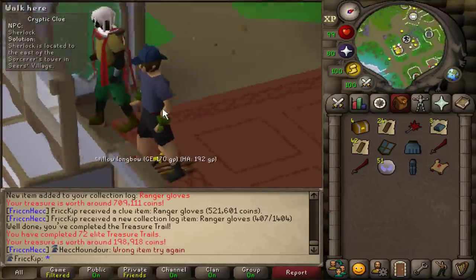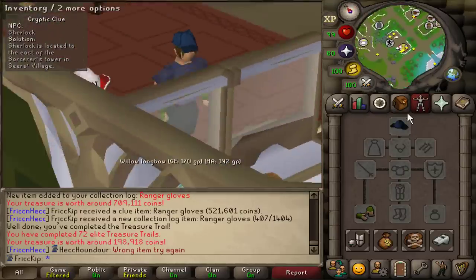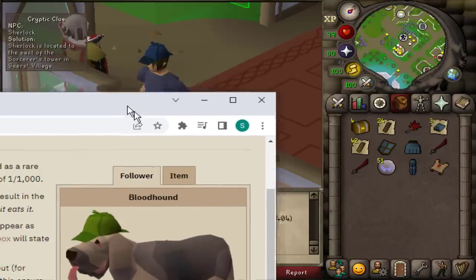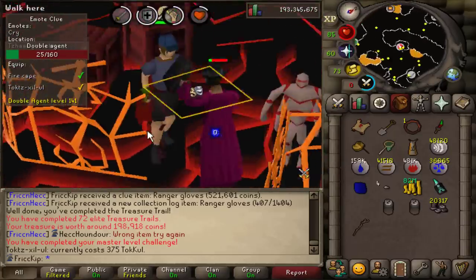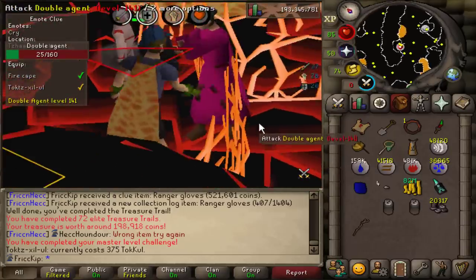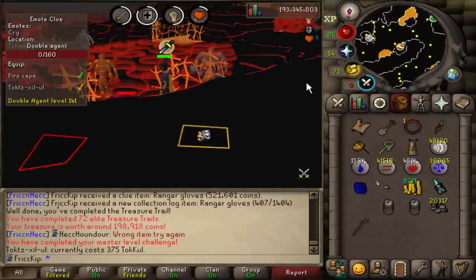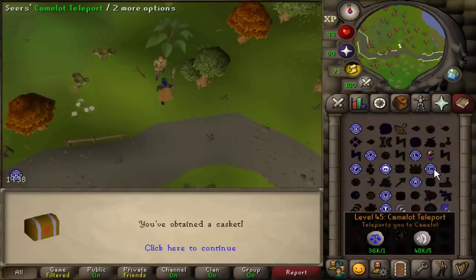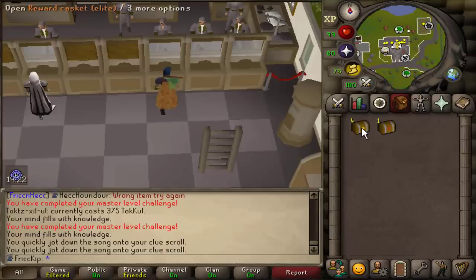Ranger gloves! This is a sick opening so far — even just with this stuff it's awesome. And a master clue! The deerstalker hat — isn't that what the Bloodhound wears? It's so cool. The Bloodhound is my favorite pet in the game. Look — it is the same hat except it's green, and that one's blue. I feel like my character just looks super cool right now.